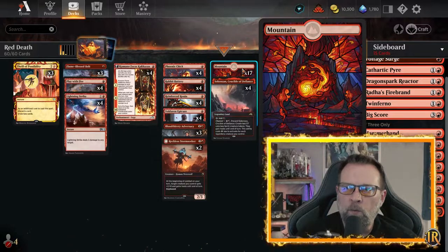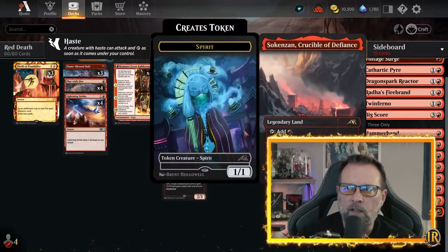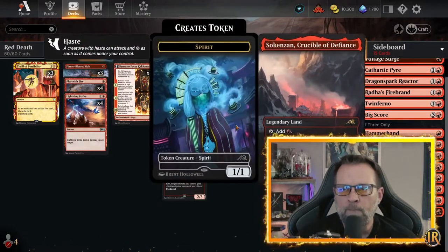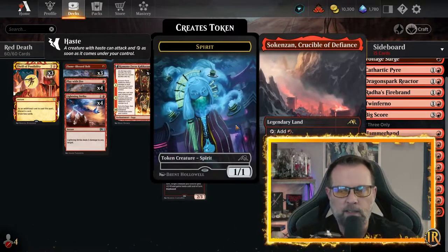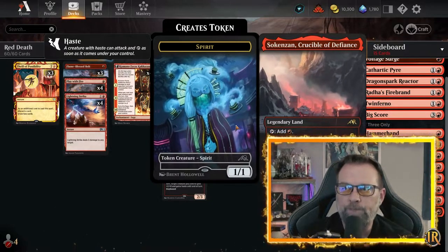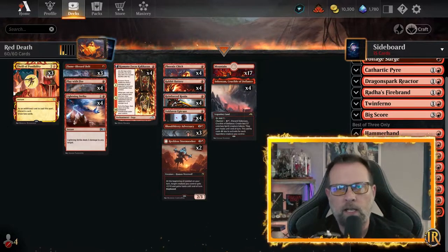The mountains were at 17 — we took it down by four. Another upgrade was Crucible of Defiance because it doesn't penalize us; the lands don't come in tapped. And of course, if we do pop it off at the four or three cost, you get two 1-1 hasty spirit creature tokens — so more damage. The sideboard is chock full of stuff that we'll cover in the outro.